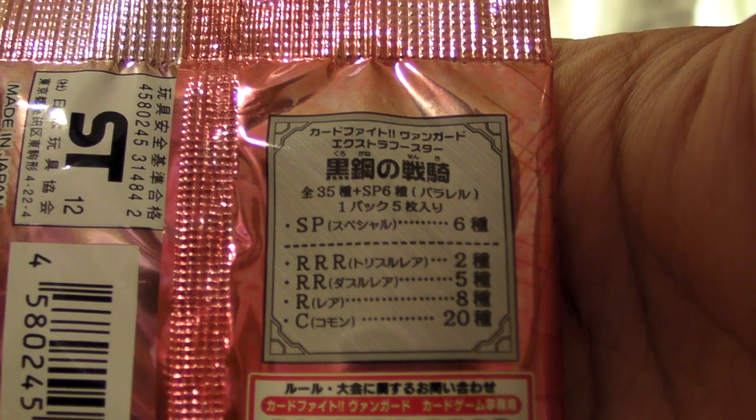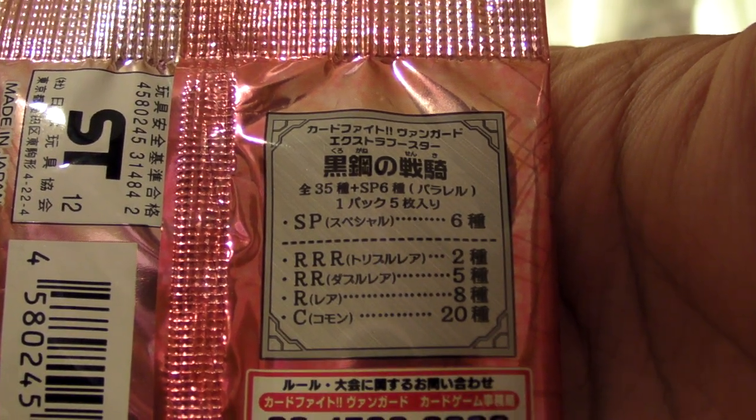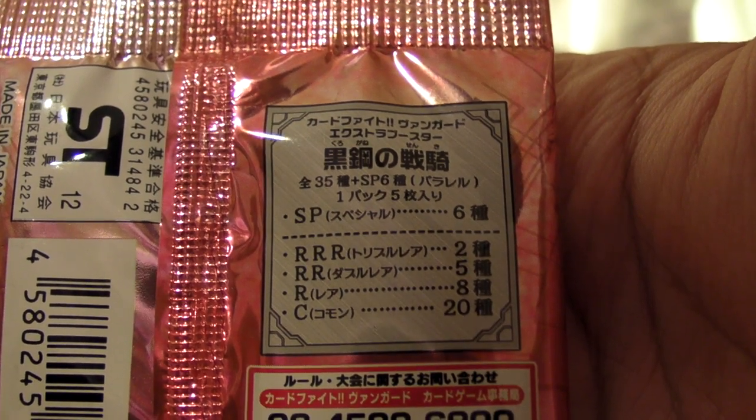Let's start with the EB03. For this set it has a total of 35 cards and 6 special parallel cards. Each pack comes with 5 cards. There are 2 triple R's, 5 double R's, 8 single R's, and 20 commons. So it's a small set — 35 cards in total. Let's open it and see what we get.